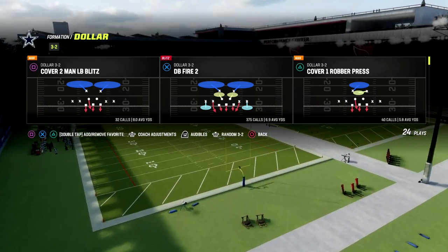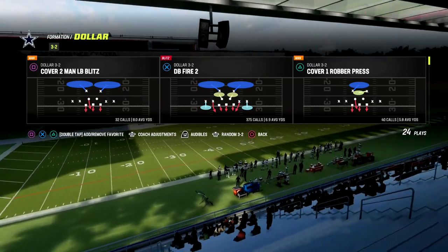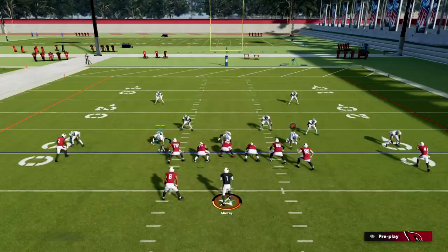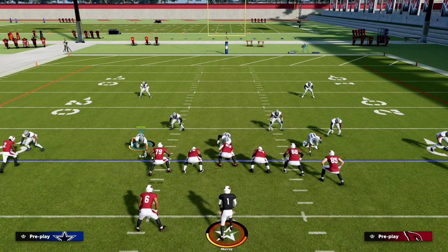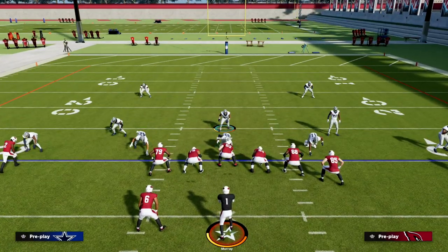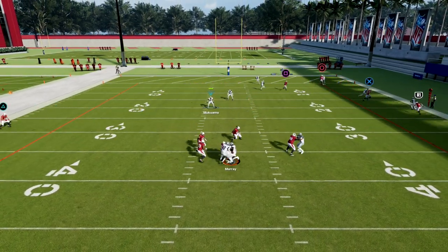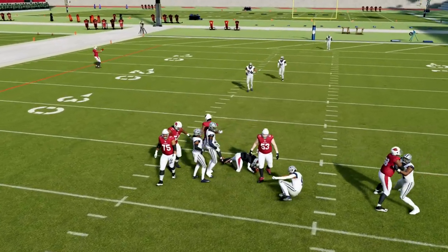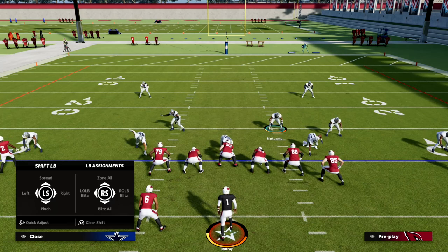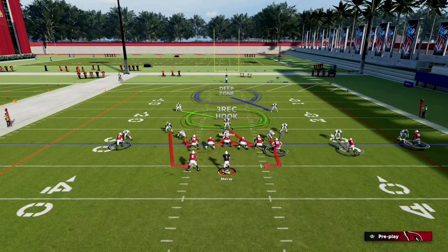Today we're taking a look at the new meta blitz out of Dollar. You can run it out of pretty much anything, but we're going to do it out of Cover 1 Robber Press. The setup is fairly simple: shift your linebackers to the left, globally blitz your linebackers, QB contain — and you're done.